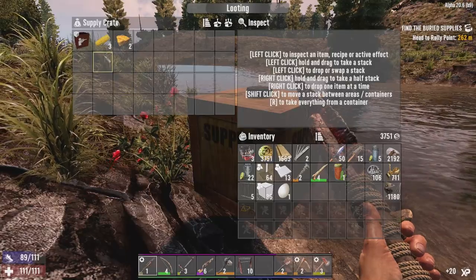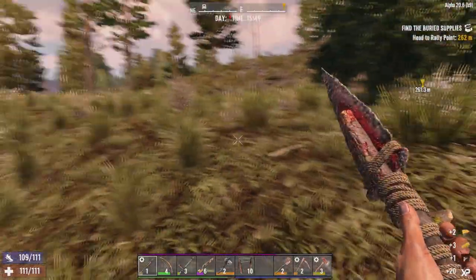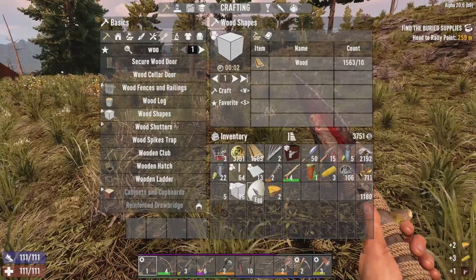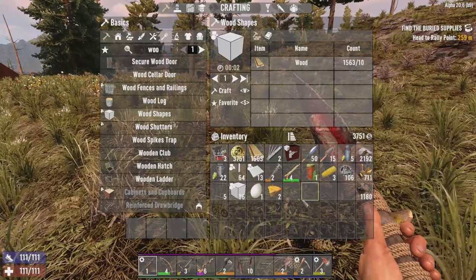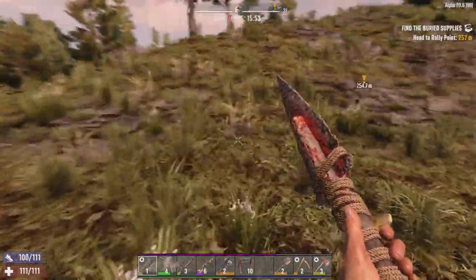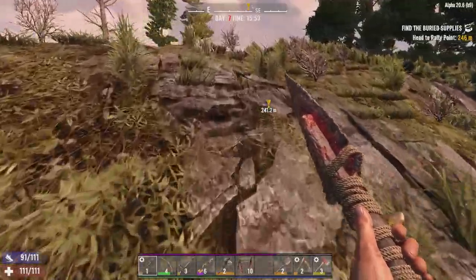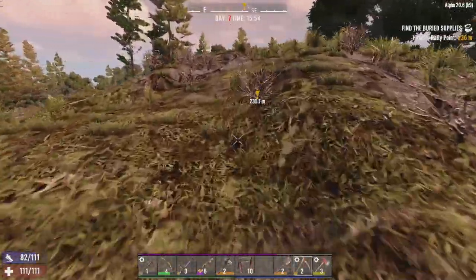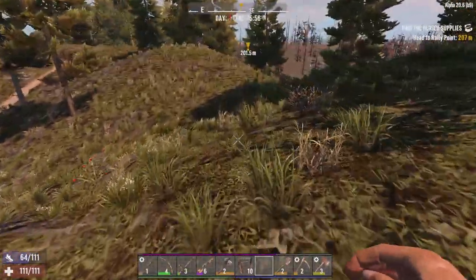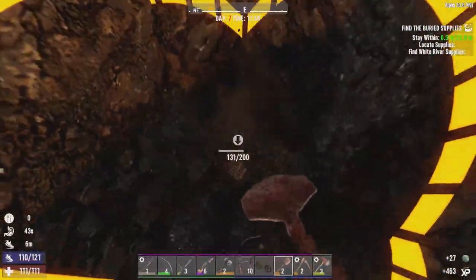What do we have now? It's a pipe rifle bundle — that's not too bad. I think I'm going to leave that sealed for now. And because I've basically finished here, I picked up this mission from Trader Joel for buried supplies. Let's run and do this before the blood moon hits — I think I'll be able to just get it in.